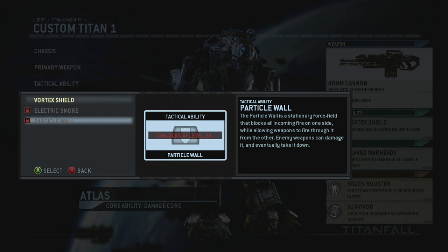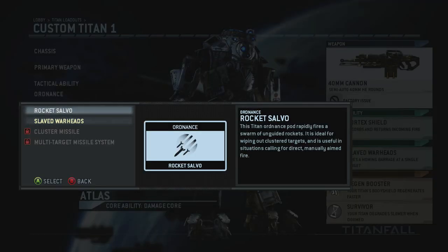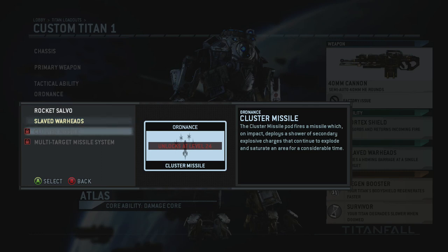For titan ordnance, many people use the Rocket Salvo — it's a decent weapon. I've been starting to use the Slaved Warheads, which require a lock-on but once locked you can fire them at any angle — straight up in the air, completely away from the titan — and they'll curve in and hit the target. It's a fire-and-forget weapon. They may occasionally hit buildings, but more often they navigate around and hit the titan. I really like it and recommend it.